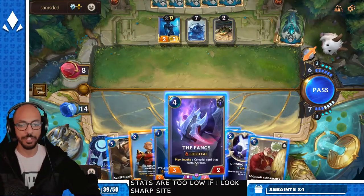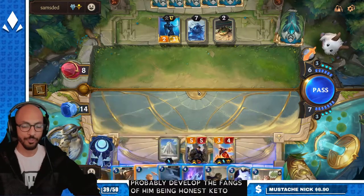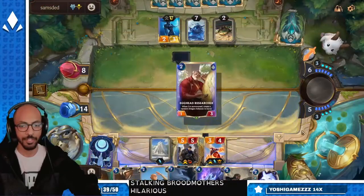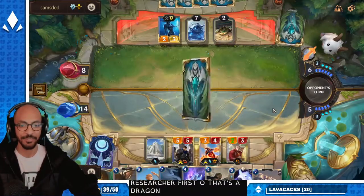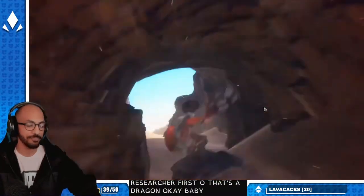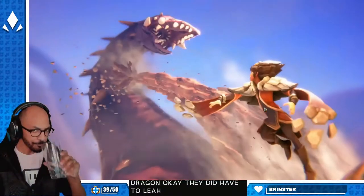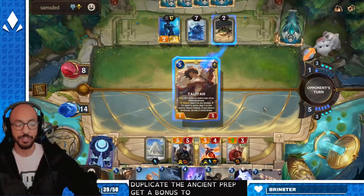If I had like Sharp Sight or something, I'd probably develop the Fangs. Could go for Screeching Dragon. Stalking Broodmother's hilarious. Let's do Egghead Researcher first. That's a dragon. They did have Taliyah. And what do they duplicate? The Ancient Prep? Get a bonus 2/2 in a couple rounds?